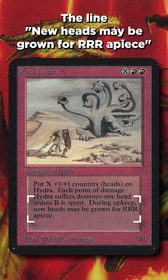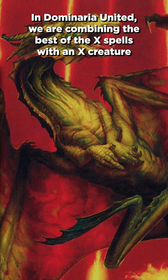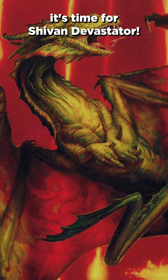In Dominaria United, we're combining the best of the X spells with an X creature, and maybe a bit of Shivan Dragon — another Alpha classic thrown in. It's time for Shivan Devastator.